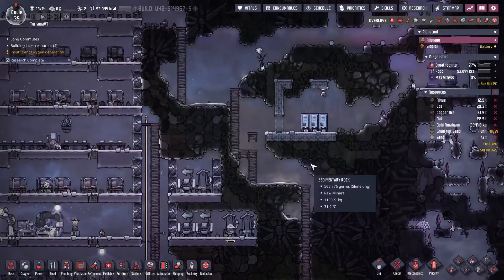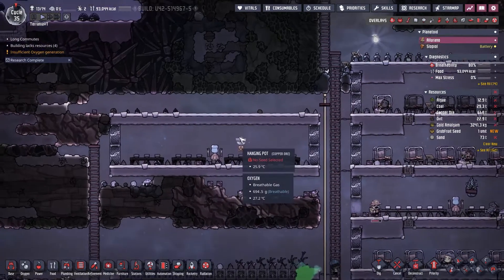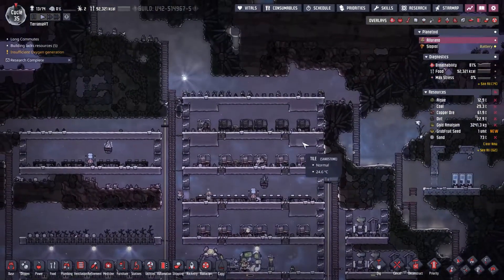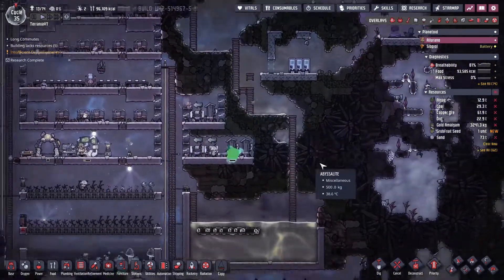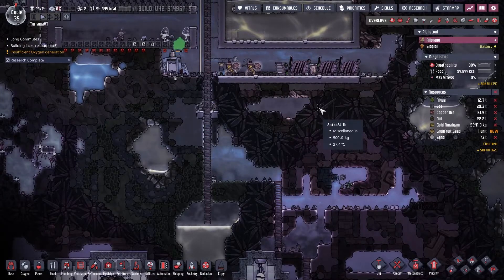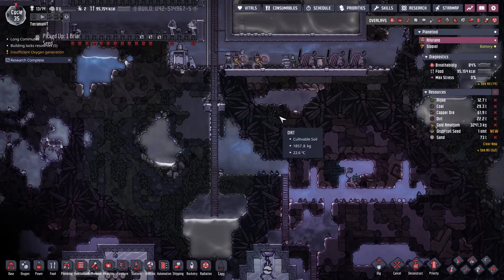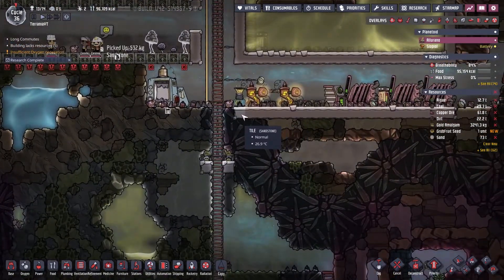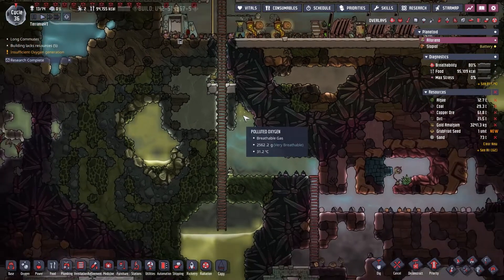We have our new great hall done, and our third bedroom done, so we need one more — we'll put one more bedroom over here. We want to get a Draco ranch going, so let's figure that out. We'll put it in here, and we generally want it with insulated tiles — we'll build it with regular tiles first and replace them with insulated tiles if needed.